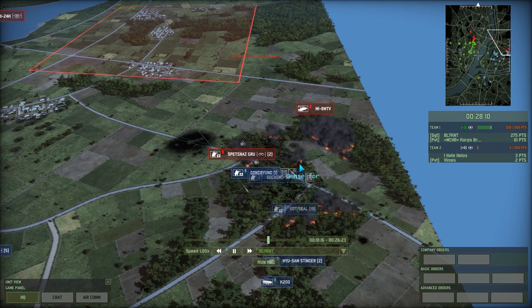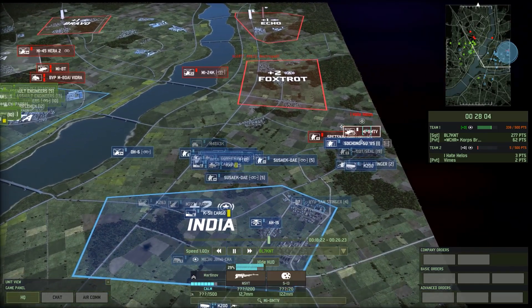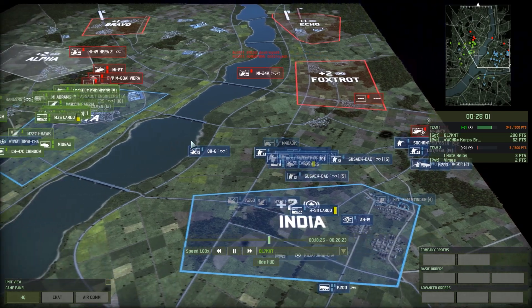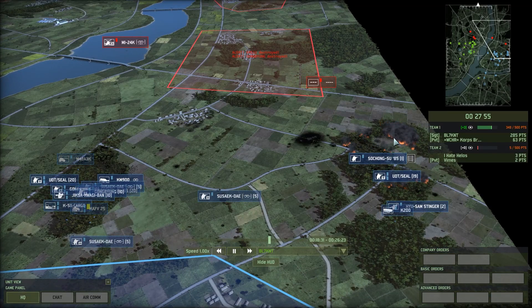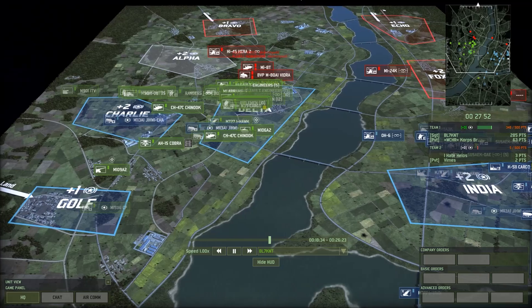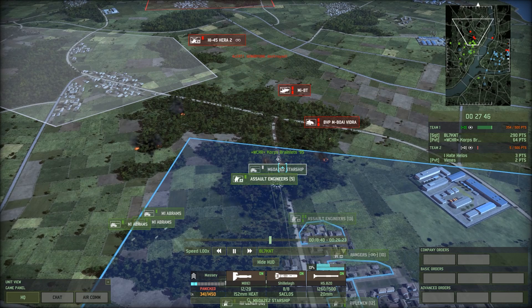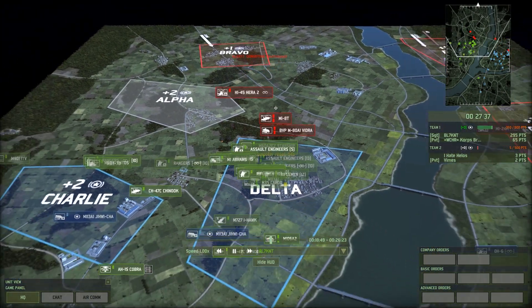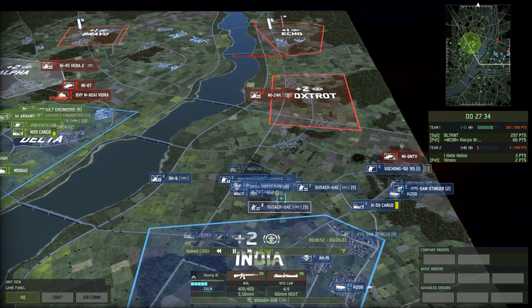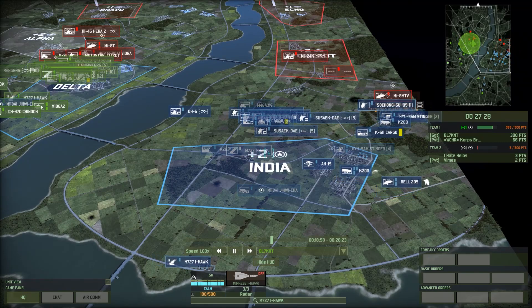I'm retreating, not expecting to take out the Spetsnaz as mortar fire from the Podnos comes in, and the Mi-8 MTV is also trying to support there. UDT Seals can take out that sort of helicopter at close range if they get the shot. In the meantime, Core's forward hold is still working wonders — getting us the center of the map and providing enough pressure that Vimes didn't have the points available to cap Alpha, which is unfortunate for the Red 4 player.